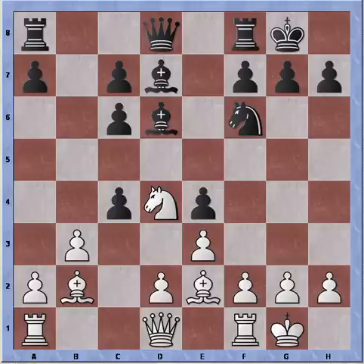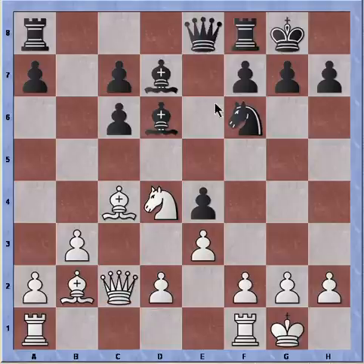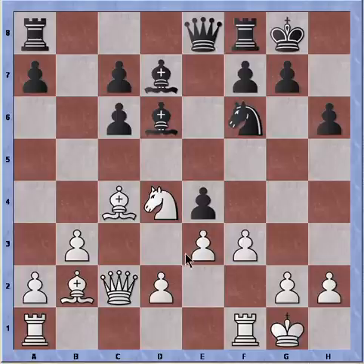Pawn takes pawn, and bishop takes. Queen e8, queen c2, and we can already see that I'm building up strong diagonals to attack the king side. H6 and f3 — in order to free up the queen's diagonal, this pawn needs to move. And if takes, I can even bring in the rook, or bring in the knight, opening up the diagonal for this bishop as well.